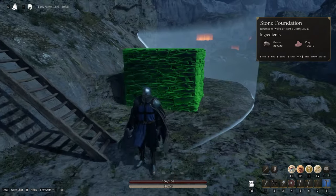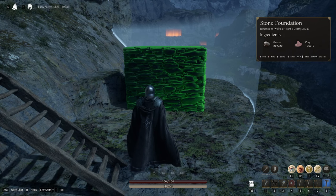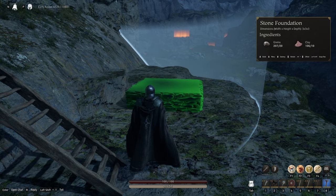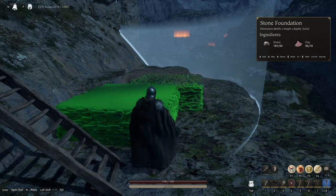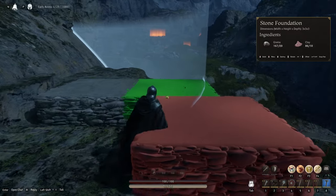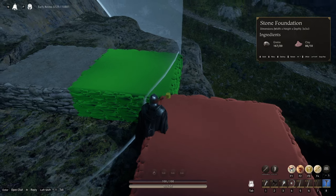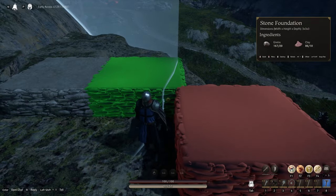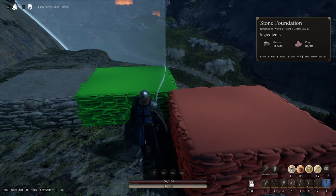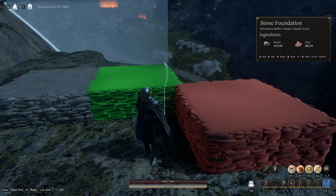Hold Alt and move your mouse wheel to choose where your block is going to go. You can't build outside of your zone, though it allows a little bit of overhang. Be careful — in some cases, you might come back later and a piece has disappeared because it was hanging outside your zone a little too much. You don't want to build anything across those lines if you don't absolutely have to, because they might disappear on you.